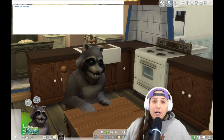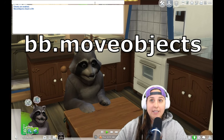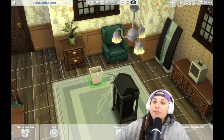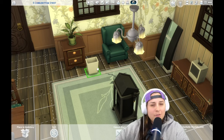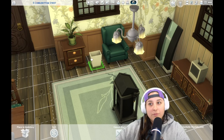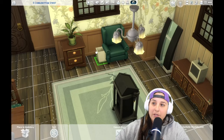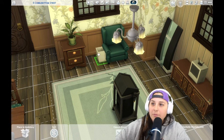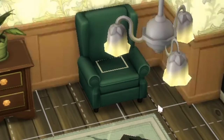Two of my favorites are move objects and show hidden objects. Type in bb.moveobjects and hit enter, and it'll tell you move objects cheat is on. This cheat allows you to place anything anywhere you want, including objects that are already in use, which you couldn't do without this cheat. It also allows you to move objects within itself — so normally this wouldn't let you put a trash can in a chair, but now it's a trash chair.